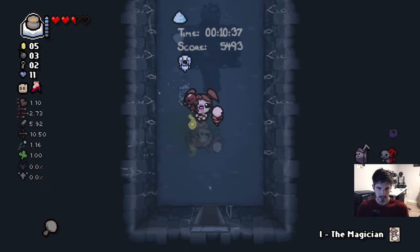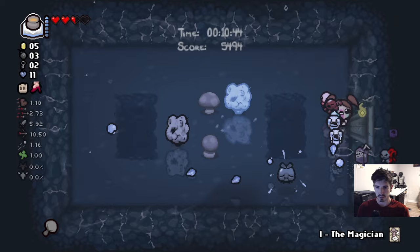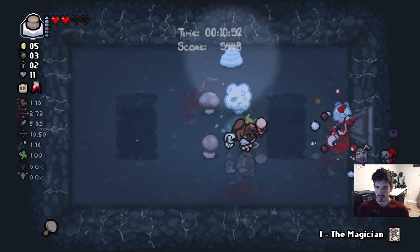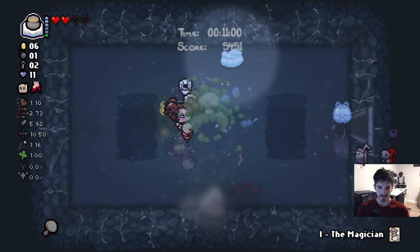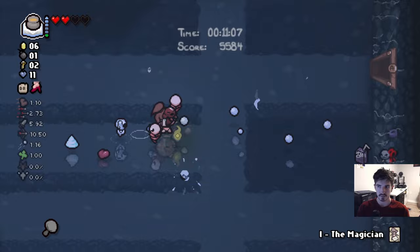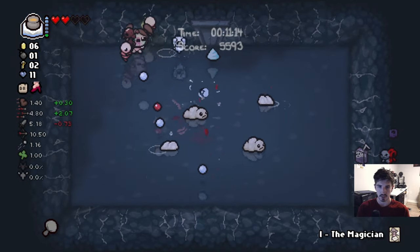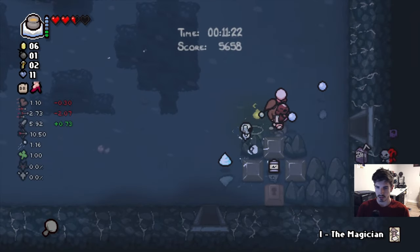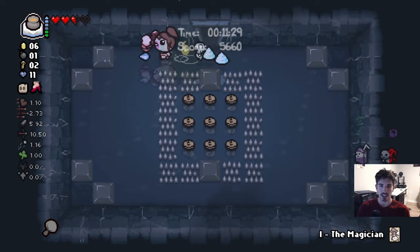We're not going to get the angel room — that's unfortunate, but so be it. I hear the wolf howling again. It's either going to be here or here — infinite keys! Don't mind if I do. There's no map so it's going to suck to backtrack, but I think it's worth it even just to get more money, consumables, and give ourselves as many potentials for winning as possible.